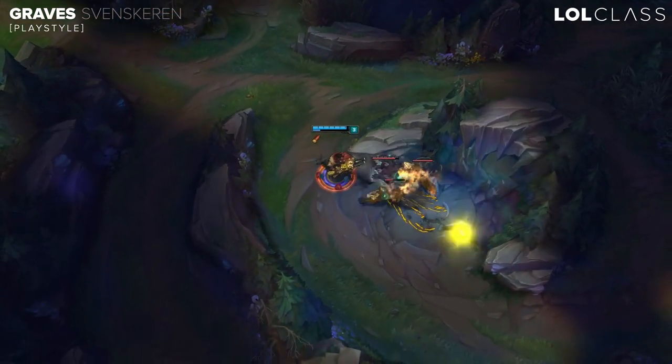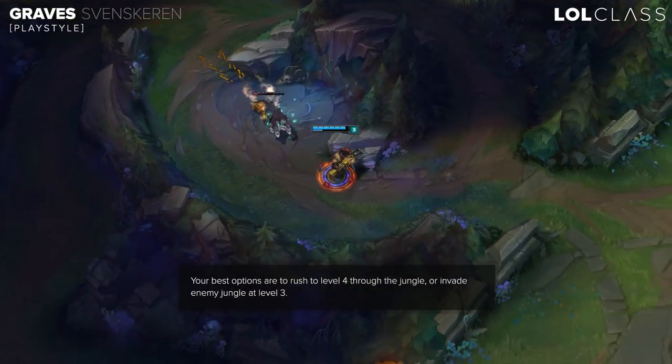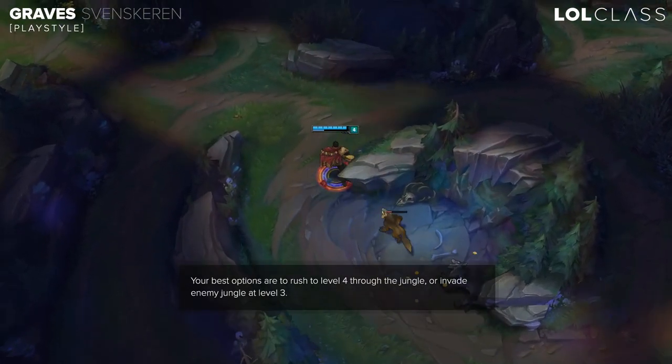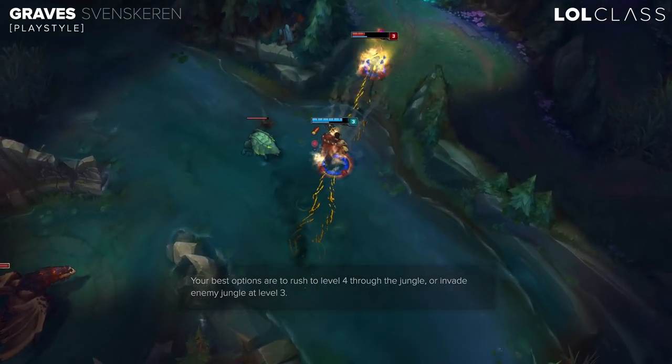On Graves you have a lot more options in what you want to do early game. You can go for a standard level 4 clear and be higher level than the enemy jungler because you never take any damage so you never have to base. Or you can go for a level 3 invade on the enemy jungler because you're pretty much always stronger at level 3.